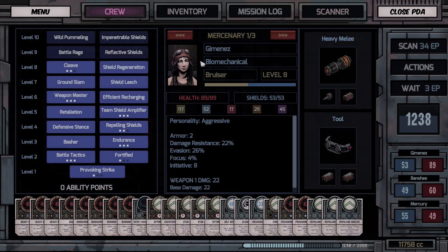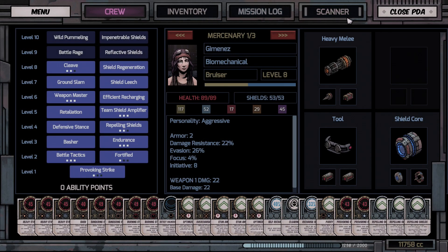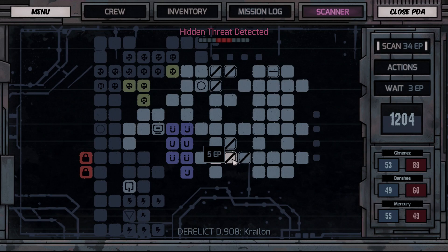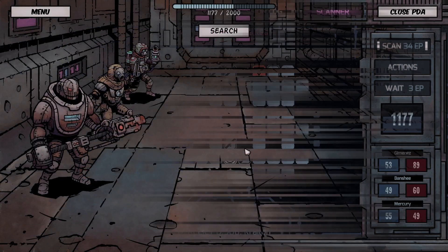This is level 7. Let's check our crew — we're at level 8, everything seems to be fairly attainable. We unlocked two new ships last episode, and one of them was level 9, the other one was level 8. So nothing too terrible.